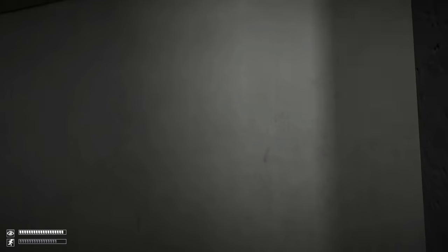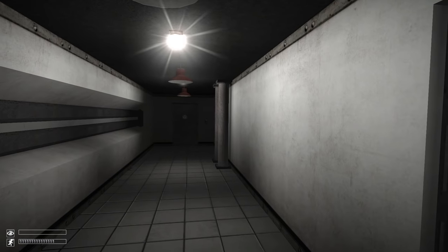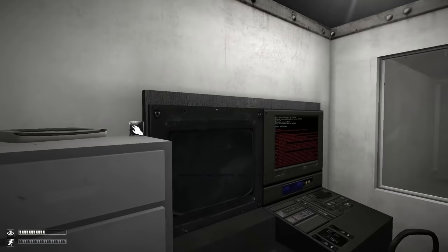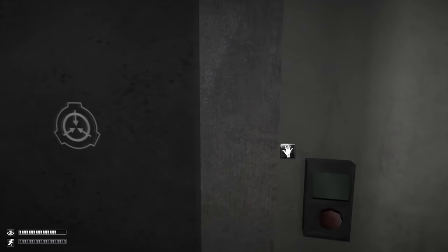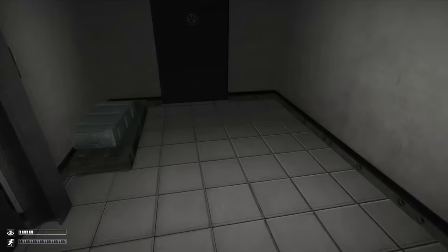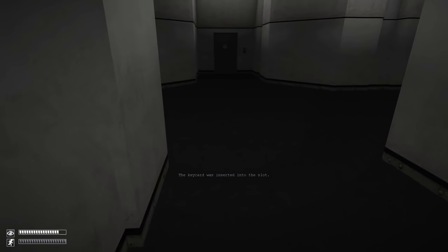The thing about this door is that wherever 173 is on the map, as soon as you cross the threshold of this door he will despawn and respawn in the room right here. If he's in the corridor chasing you, you can just open the door, step through, and he will disappear. Make sure you blink before you open this door. Grab the level 2 keycard and the S-Nav, then close it. Do not blink inside this room — blink before entering and then go straight in. Now we have the level 2 keycard and the S-Nav, so save.